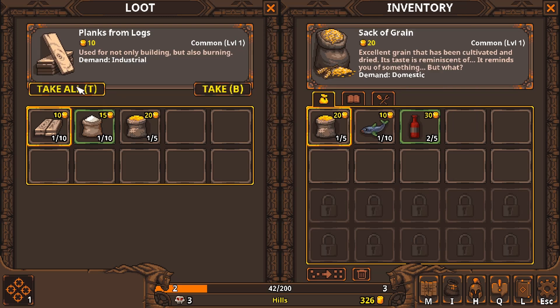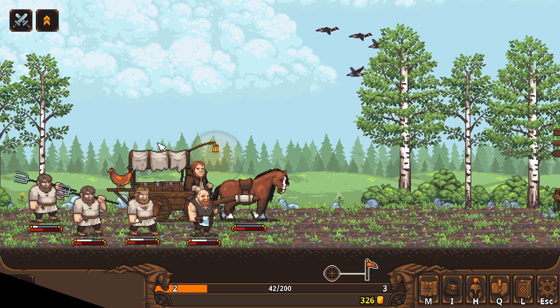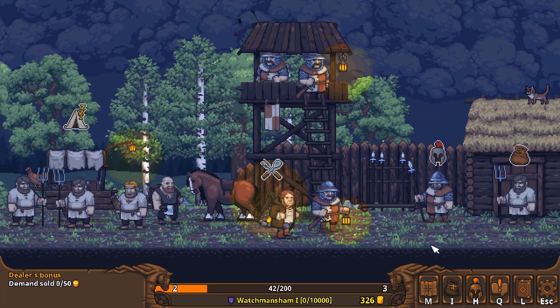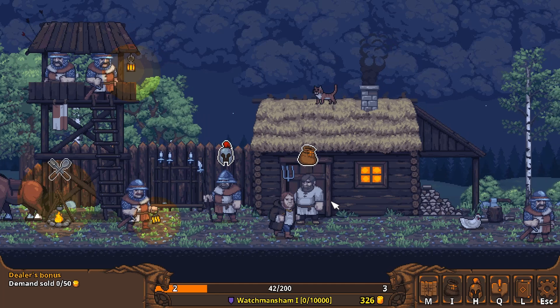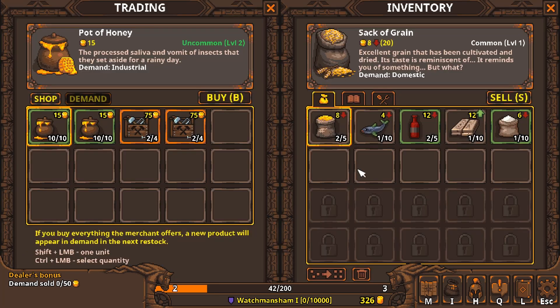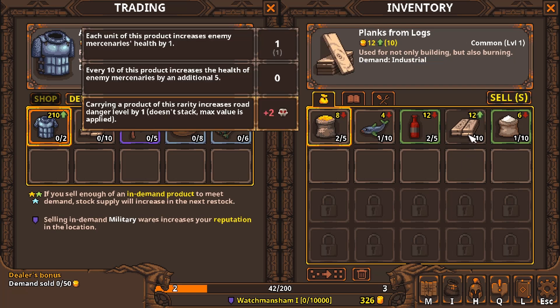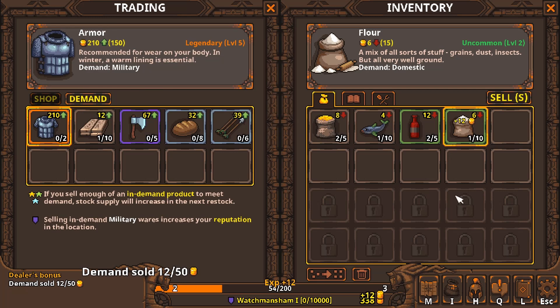We're going to take all of this right here — that's really good. We're going to definitely sell our loot when we get to the next town. So let's walk down here and check out the mercenaries too. Let's trade with these guys. They demand lumber — we're going to sell our lumber. That's really good. We're going to sell this and make some good profit on that.